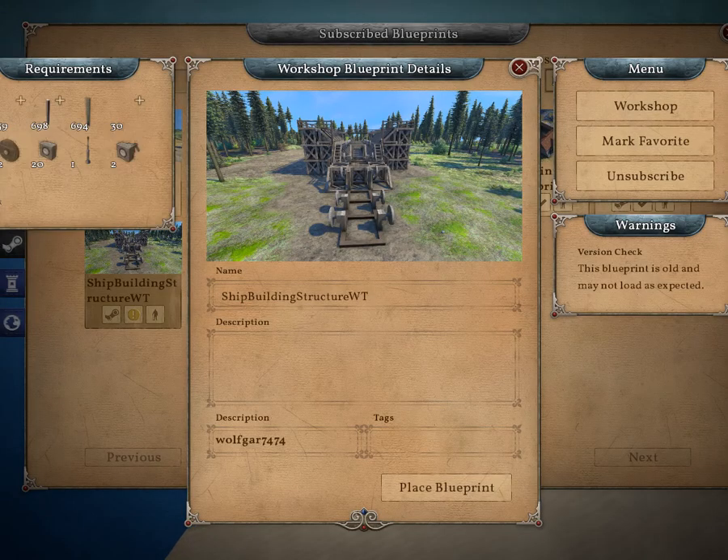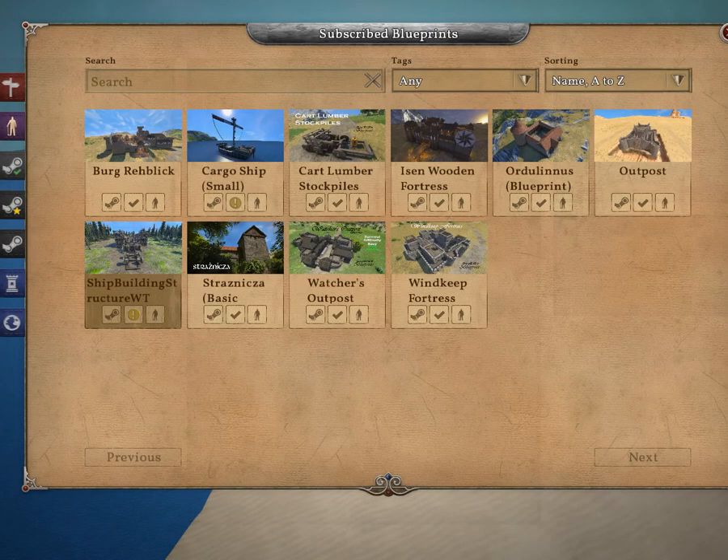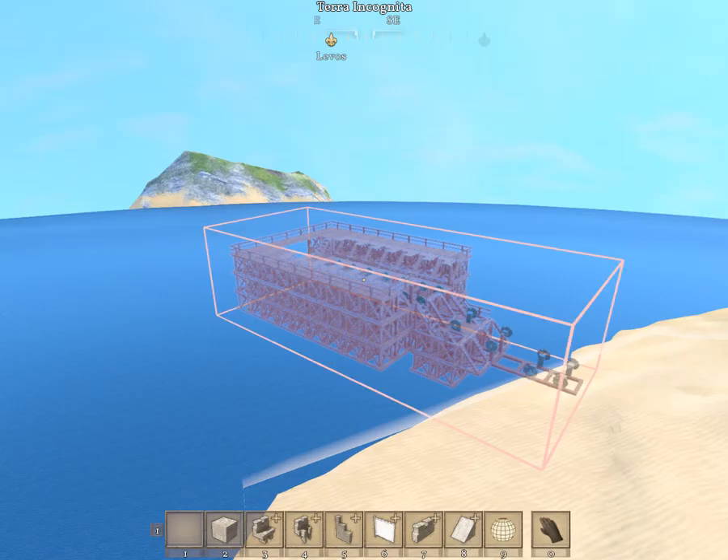This is called the Shipbuilding Structure — it's by wolfgar7474 — basically to help you build your ships. So we're going to go find a spot to place this and take a look.